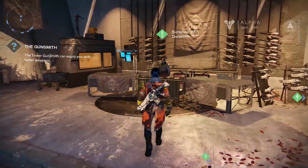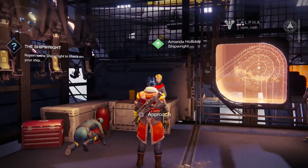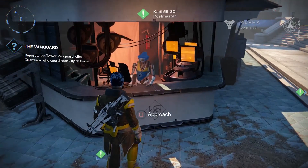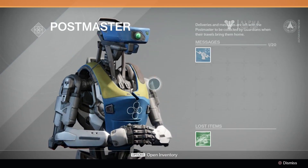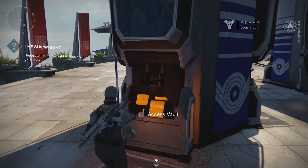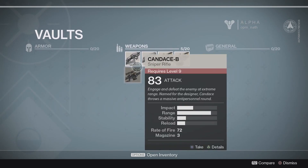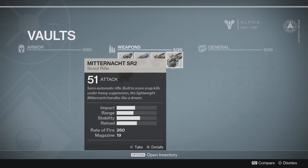Other places to buy stuff include the Gunsmith and Shipwright, who both sell you what you'd expect. And lastly it's worth mentioning the Postmaster, where you can send messages and items to other players, and the Vault, where you can stash items and — in a useful twist — pick them up with your other characters to save on finding awesome gear for each one individually.